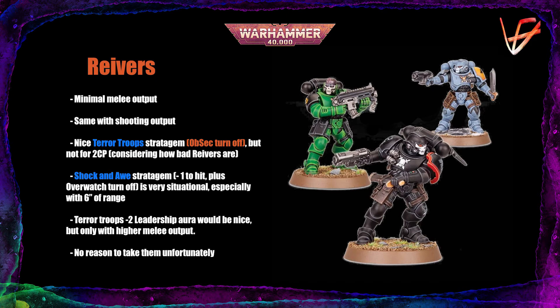Games Workshop tried to make these guys usable by adding two stratagem-unlocking keywords. The first unlocks the Terror Troop stratagem — a 2 CP stratagem that turns off Obscuring for models around them and stops actions if you roll higher than the target's Leadership on two dice. That stratagem would be okay if it wasn't 2 CP for a unit like Reavers that needs all the help it can get. The Shock and Awe stratagem imposes a minus 1 to hit penalty to a target within 6 inches and turns off Overwatch, which isn't very helpful in 9th edition. Reavers also have a minus 2 Leadership debuff aura, but they won't be able to kill enough models for it to come into play.